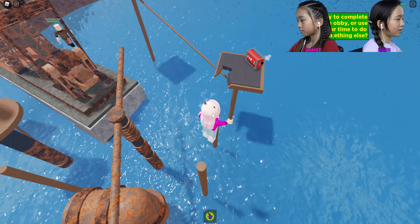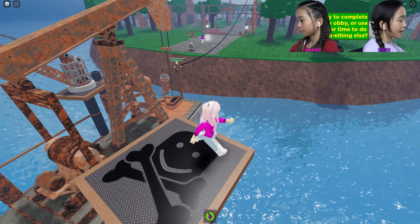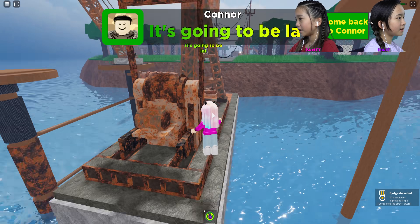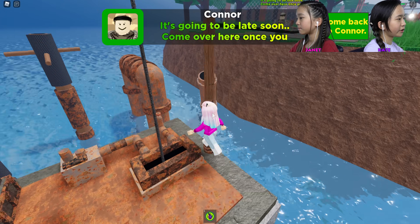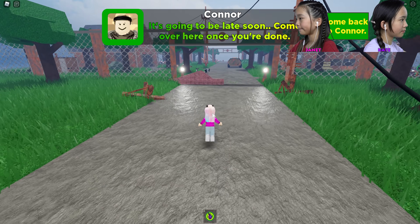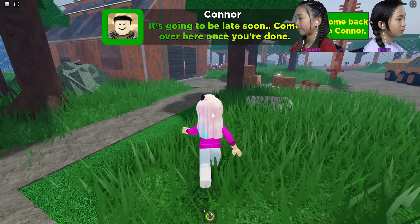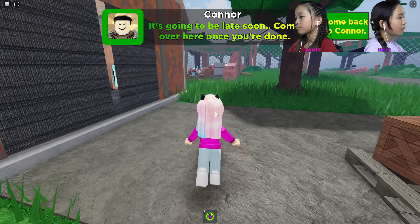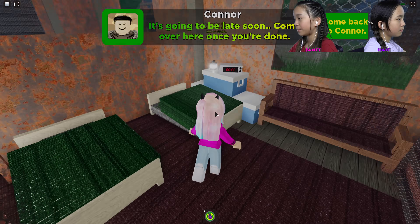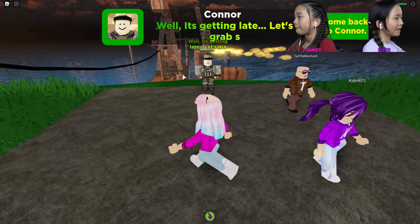I found a really easy way to just cheat it. It's going to be late soon, come over here once you're done. Here, I'm just going to explore the place now. This is probably where we're going to be sleeping — there's a working clock! It's getting late, let's grab something to eat before we rest.